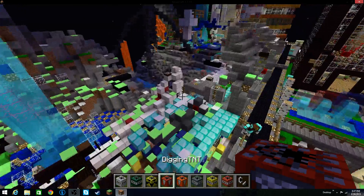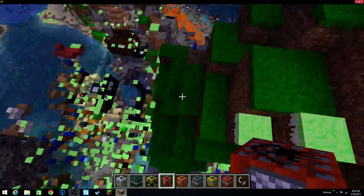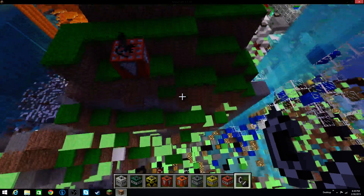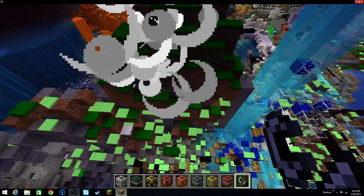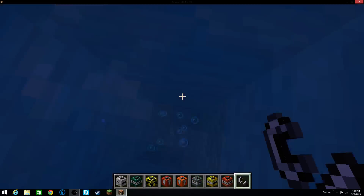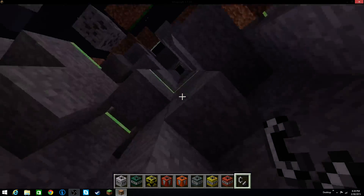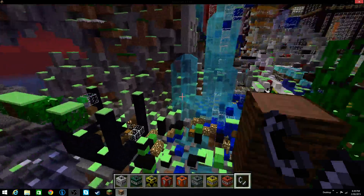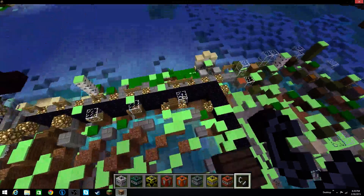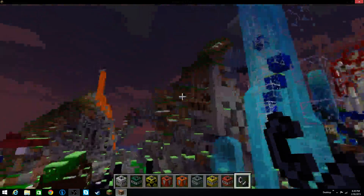The next one is digging TNT. If I had to guess, it's probably going to dig a hole straight down — violate the number one rule of Minecraft. Yep, looks like it. Not that far down, but that TNT could actually be helpful if you think about it, especially if you want to know what's down below your house, or if you're looking for a stronghold.